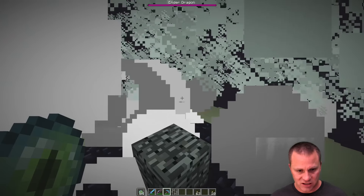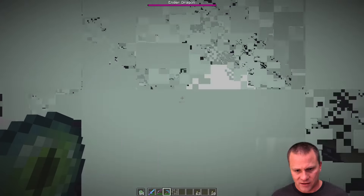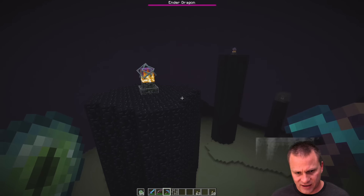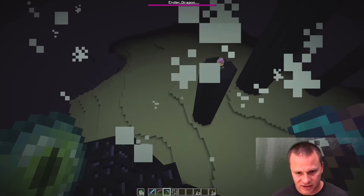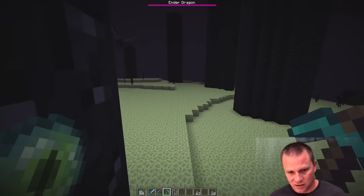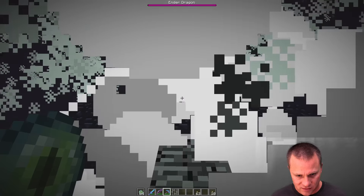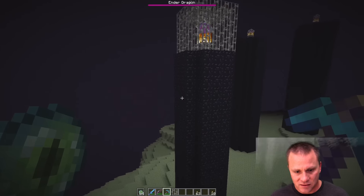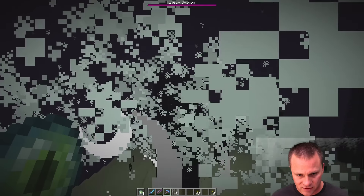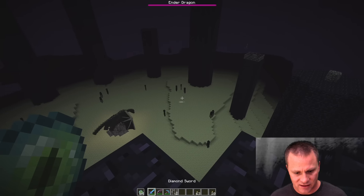The very first thing I'm supposed to do is kill all these crystals. I don't know how you would do this if you were in regular survival mode — of course I'm in creative mode so I can't die. He's gonna like power up if I don't destroy them. This is pretty cool. There's a lot of them. Got that one, got that one. I don't know how you would do this in survival mode, it's just ridiculous.